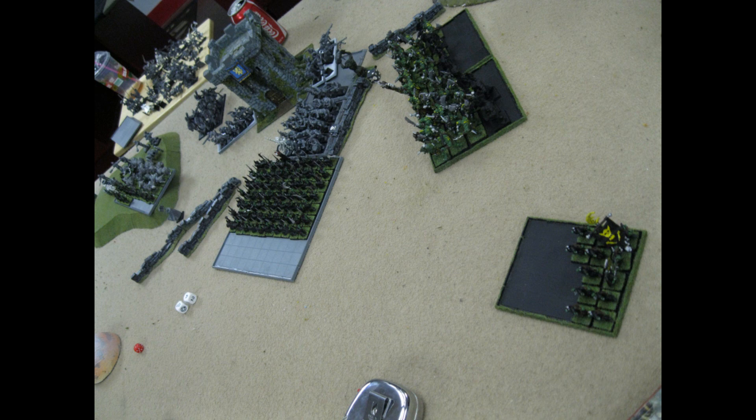My turn four: the squig herd charged the cannon, destroyed it, then went into the other cannon. I think I first touched the fleeing handgunners, made them re-flee through the other handgunners, through the building, and now they're on the other side. My night goblins and troll charged his swordsmen — I beat him by something like three but he held. My savages are reforming to face inward, but like the black orcs there's nothing really happening on this side of the board for them to engage.